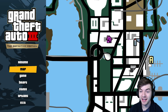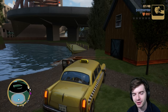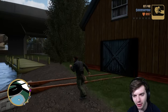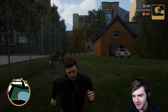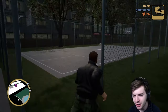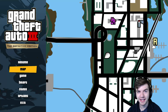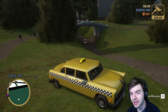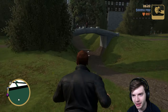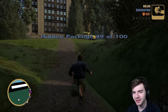So the next one is over here, right behind that little overpass where we were just under — back here in this park. Go behind this cabin, and there's a basketball court. This is where package 48 is. Number 49 is down here while we're down in the park. Go over here, go under this bridge — that is where you will find it.